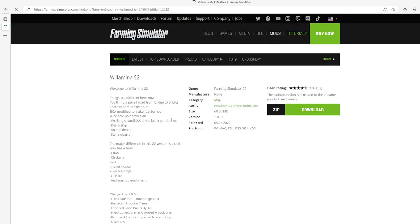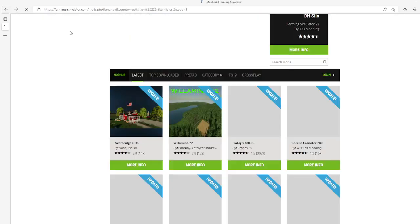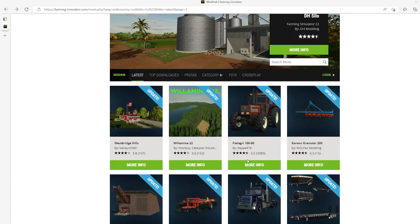Then we have an update to the Willama 22 map by Poor Boy Catalyzer Industries. This is changelog 1.0.01 which refixes sale points on ground, replaces problem trees, lowers land prices by half, fixes collectibles, adds 500K, removes trees along road to open it up, and updates the PDA. This update came out on the 5th of July 2022, available for PC, Mac, PS4, PS5, Xbox One, and Xbox S.